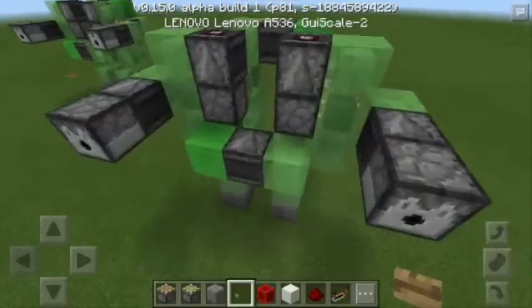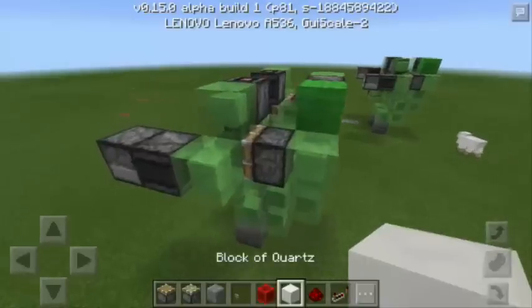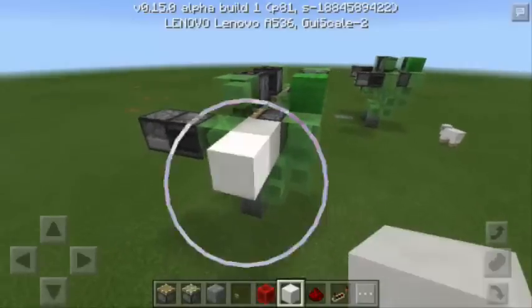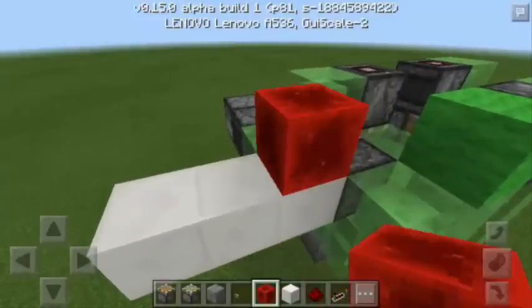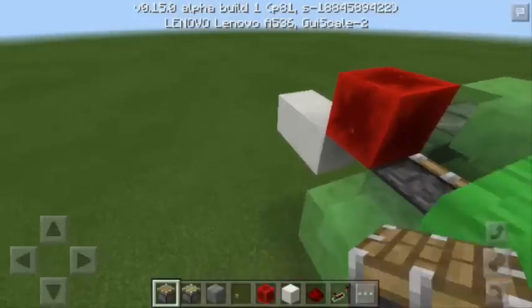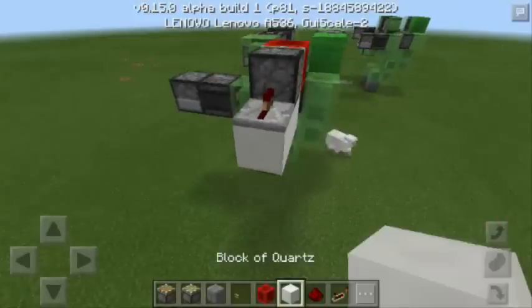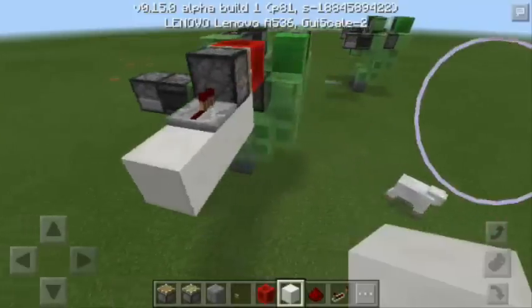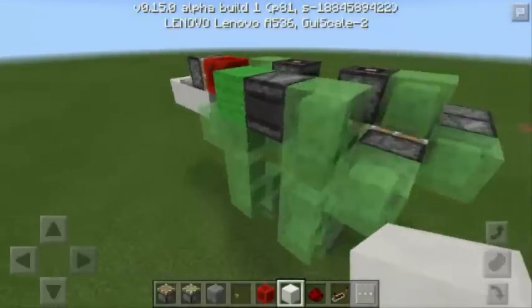For this robot to move, we need to make a station at the back. We need to put a block of quartz — about three. Then we're going to place a block of redstone on top and remove the block of quartz. Next, I'm going to put a piston here and a redstone repeater here, then add another block of quartz.